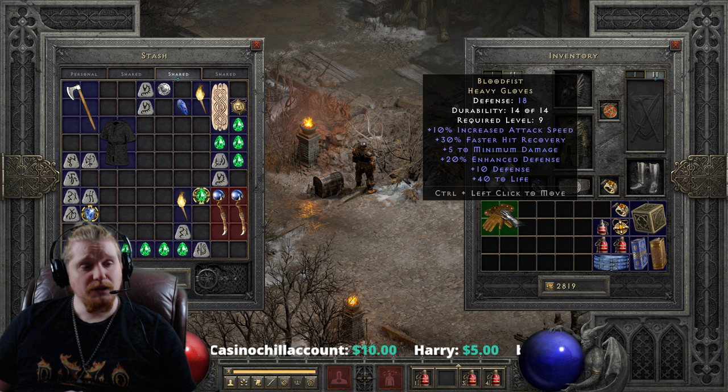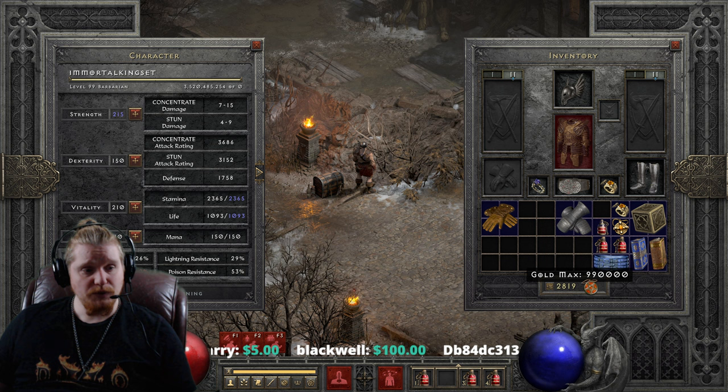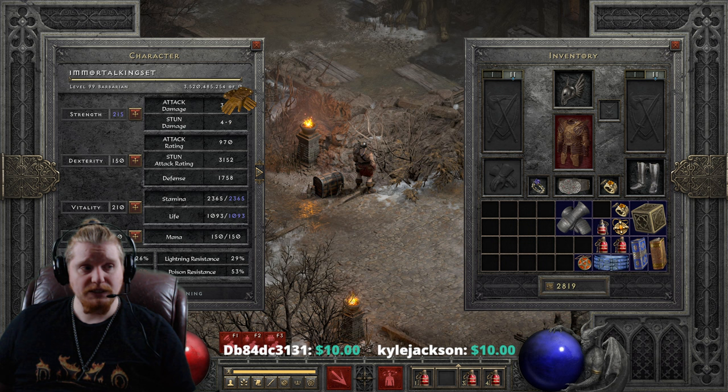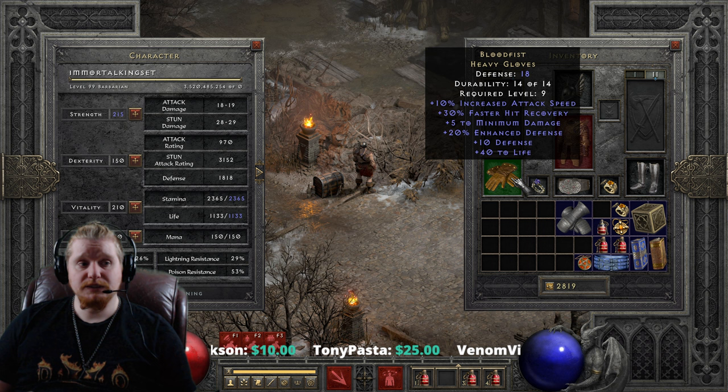We also have plus 5 to minimum damage, which is actually huge. A lot of people don't realize, but minimum damage is ridiculous. When you add minimum damage to a character, you will get a rather large bonus to the point where you can literally punch things to death. If you look at my character here — let me switch to a regular attack — you notice how I have 3 to 6 damage on my punch, and when I put these gloves on, I go to 18 to 19. That is literally enough at level 9 to punch things to death.